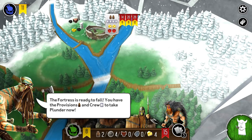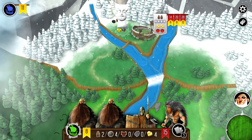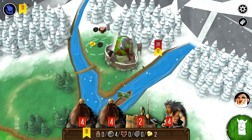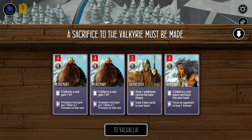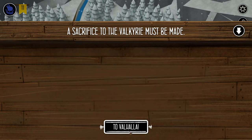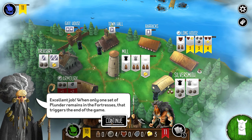Both sides have Valkyries. We have strength 15 because I bought the extra strength point, and that gave us the middle victory condition. We have to lose someone to Valhalla — if we lose the mercenary, we gain a victory point. So I'll send the mercenary to Valhalla, and we get an extra victory point as well. When only one set of plunder remains in the fortresses, that triggers the end of the game, or when there are no Valkyrie tokens left, or the last offering is drawn and placed at the longhouse.